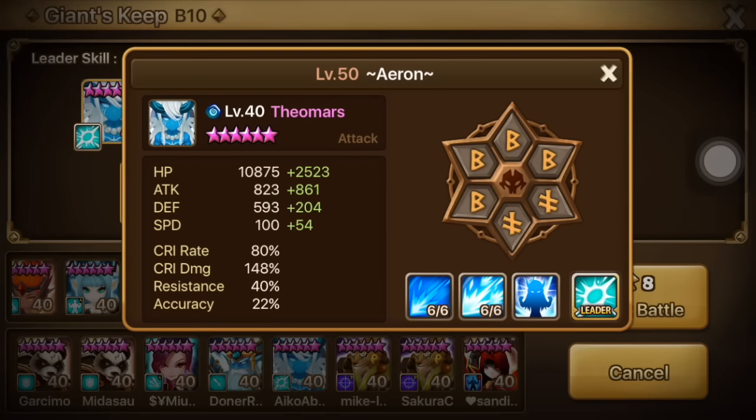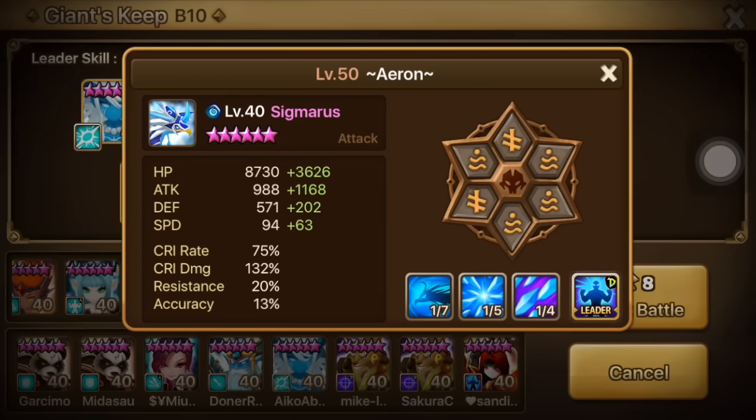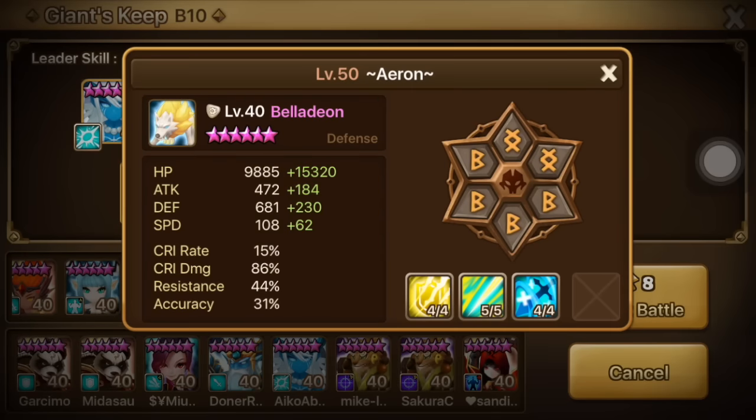These are the stats — decent for an early stage gamer. And Sigmarus. One of the biggest problems with this team is that Bella has too low accuracy.